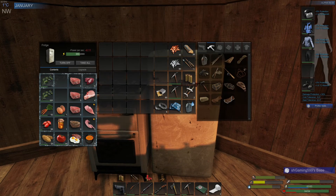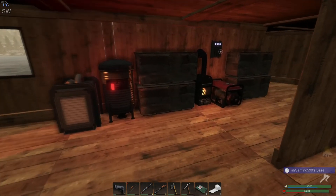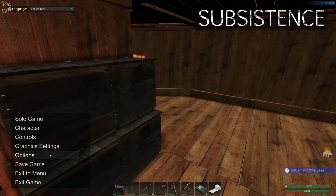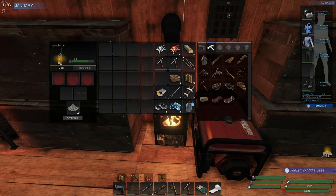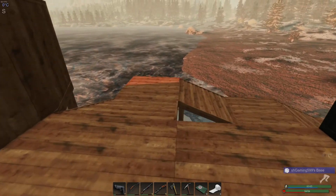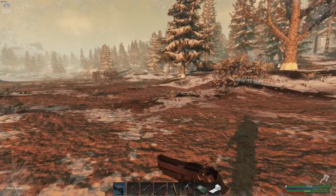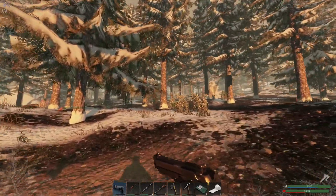All right guys, welcome back — it's morning, we've got the stuff on us so we just need to eat a bit. Let's grab a couple of these — beautiful. We can take a sip as well. I also made a key — whatever, it's fine. Got everything, let's save up. The idea will be to raid the hunter base, then make a breaching charge. I also want a C4 to raid that huge fortress eventually.